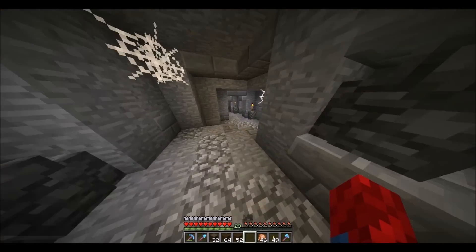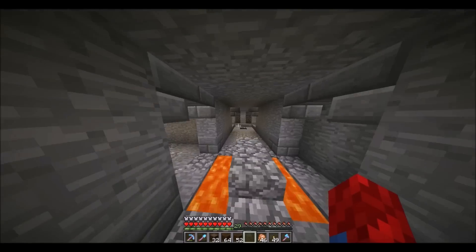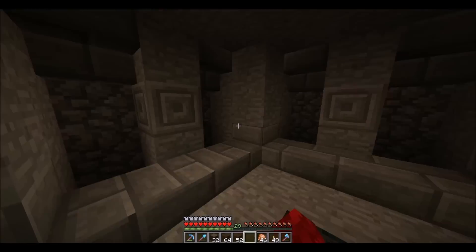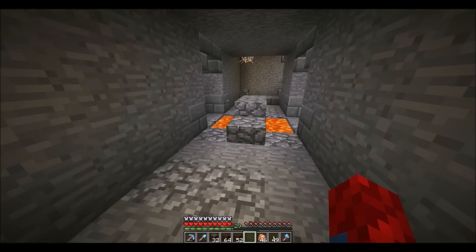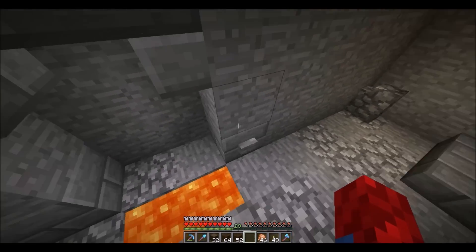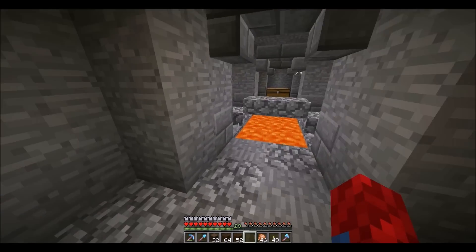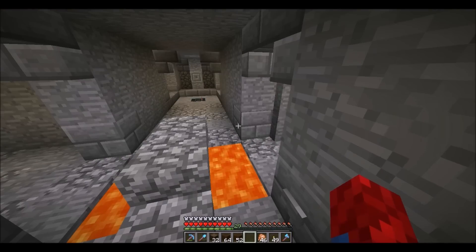Farther down I have a zombie spawner — it's the first one I found. When the glowstone is down, zombies can't spawn in these spaces. When it goes up, they can because it's dark enough. This is what I used to get zombie villagers when I made this. I just have a couple — this design isn't too good, I sometimes get stuck in the lava.